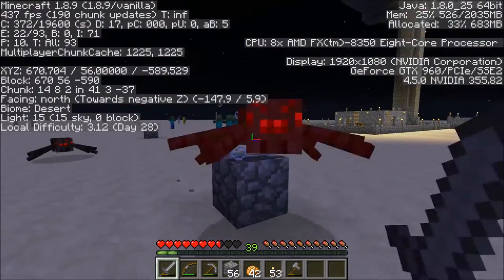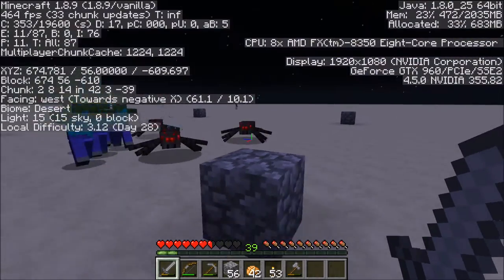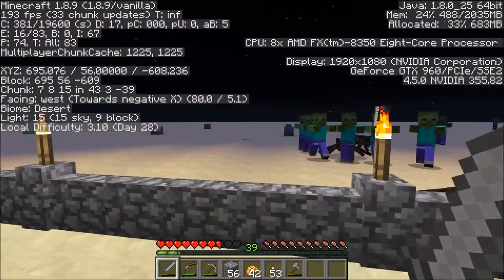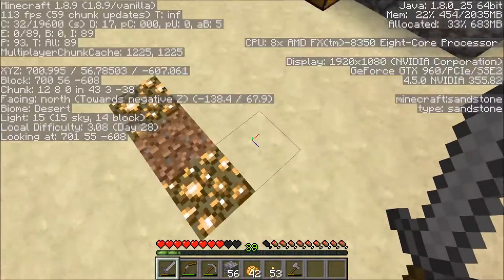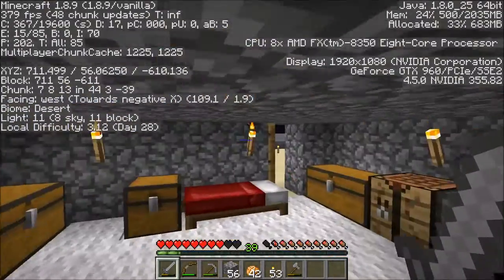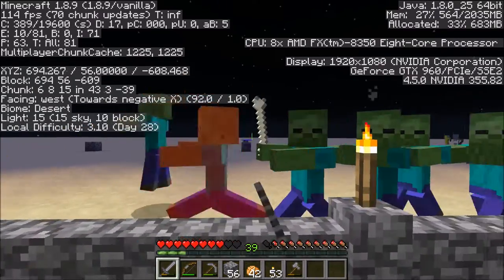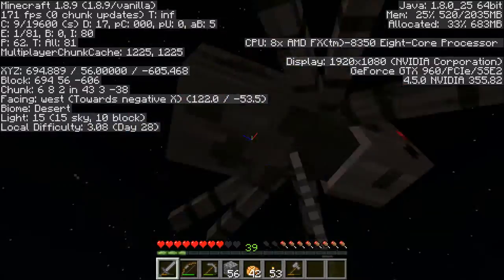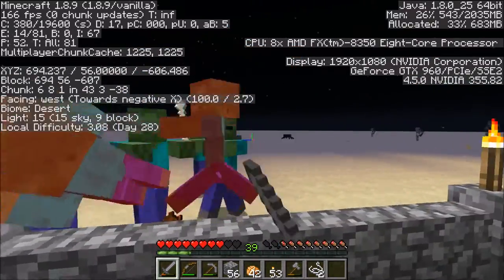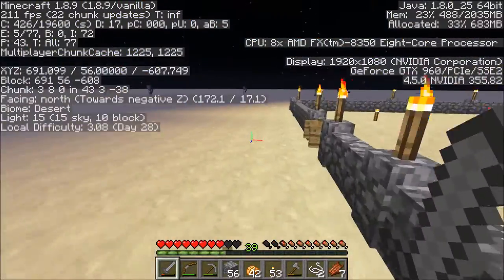This is a 15x15 area where underground, at levels 0 to 39, slimes can spawn. So what I'm going to do is mine a tunnel underground to the slime chunk down there, and then dig out the whole 15x15 area. I'm going to leave about four blocks high ceilings so that slimes can spawn. I'm going to dig all the way down to stone.